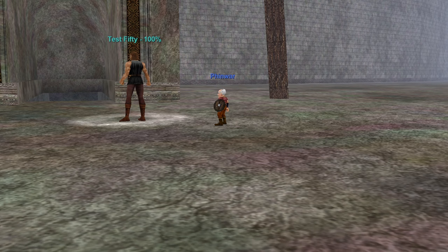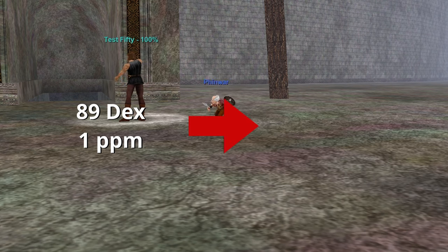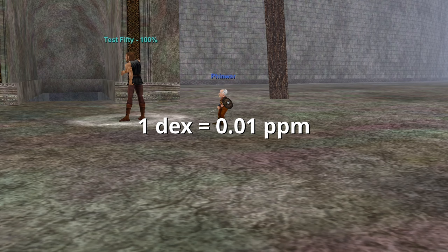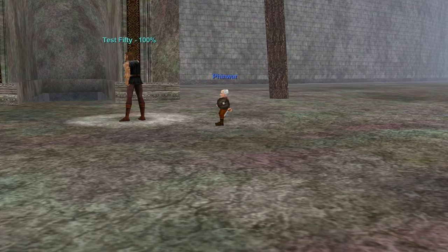What about a warrior who needs to proc to generate aggro? I tested this too. I used a level 50 warrior wielding a single SSOY with a shield in his offhand, and measured his procs per minute. With 89 dex, he averaged one proc per minute. And after buffing his dex to 255, his procs per minute grew to an astounding two procs per minute. So for every one point of dex, you increase your procs by 0.01 times per minute. It would take 80 dex to increase your procs by half a proc per minute, and 160 dex to increase your procs per minute by one. So you're really just not getting much bang for your buck here.